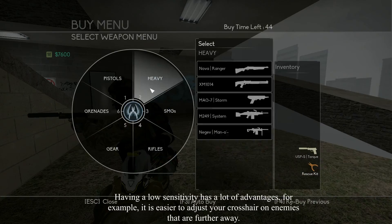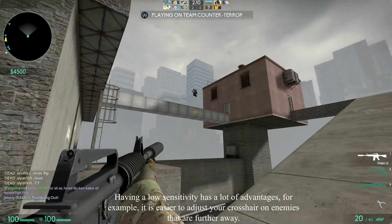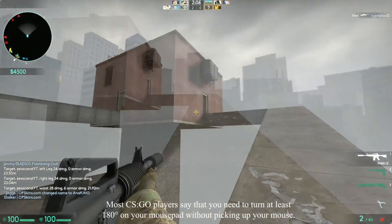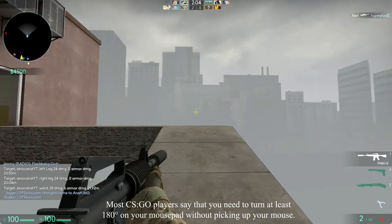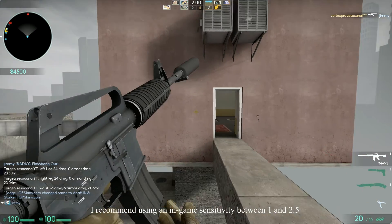Having a low sensitivity has a lot of advantages. For example, it is easier to adjust your crosshair on enemies rather further away. Most CSGO players say that you need to turn at least 180 degrees on your mousepad without picking up your mouse. I recommend using an in-game sensitivity between 1 and 2.5.